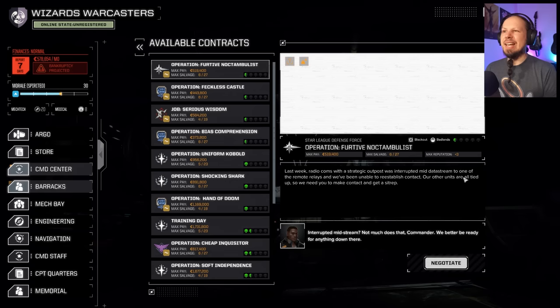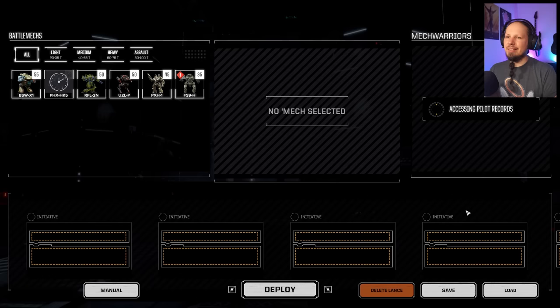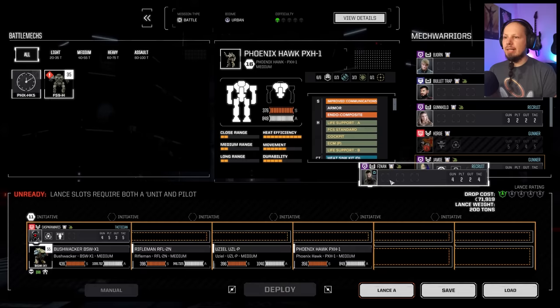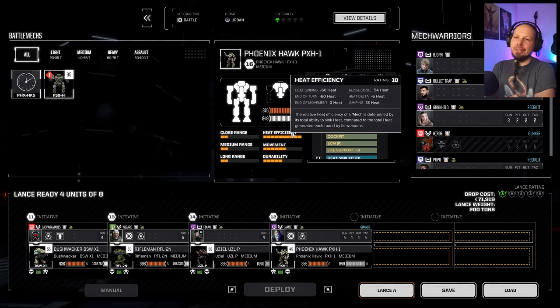We're going with Gunnery and Tactics for Finnin on the Uziel. The mission we play is Battle in Urban Environment — I don't want Training Day. We still need better weapon systems. Lance composition: Waka, Rifleman, Uziel, Phoenix Hawk. We're also looking for tanks. Finnin on the Uziel, Jamie on the Phoenix Hawk, Wizard on the Rifleman. We're on par with difficulty and in a comfortable conflict zone. I also want to get into the Solaris stuff, starting in the light mech bracket.